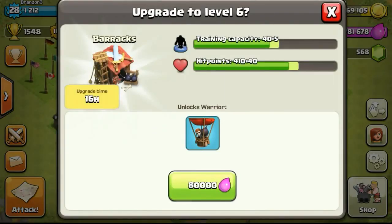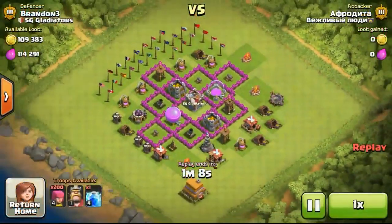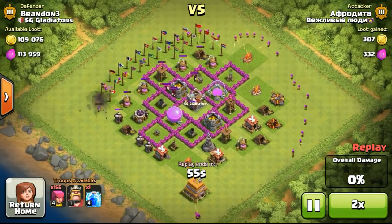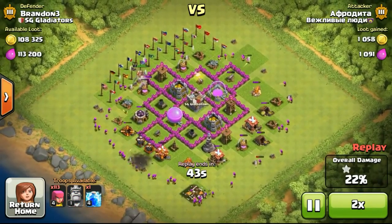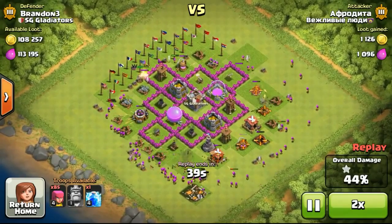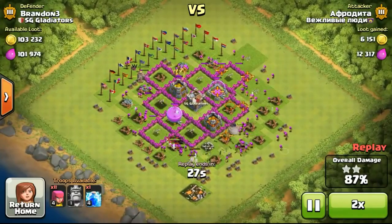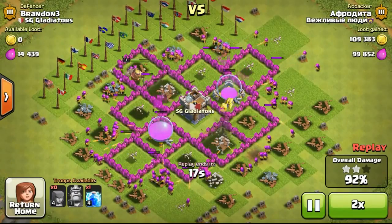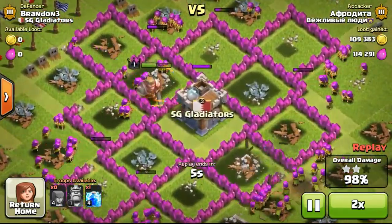Back to my base — another building just completed: the army camp is done. I decided to upgrade my barracks to level 6 since I didn't need to farm for walls anymore, as they are maxed for Town Hall 6. This is a strategy I use: if I don't need to farm a lot for resources, I'll upgrade my barracks. I'm just waiting for the Town Hall to upgrade to Town Hall 7, so I'm using builders to upgrade the barracks now so I don't have to do it later and waste training speed.